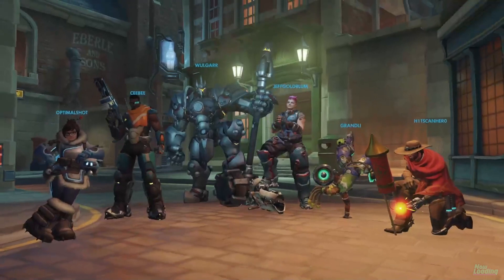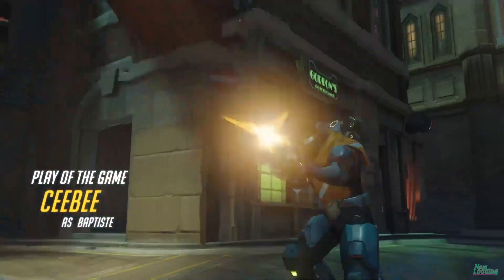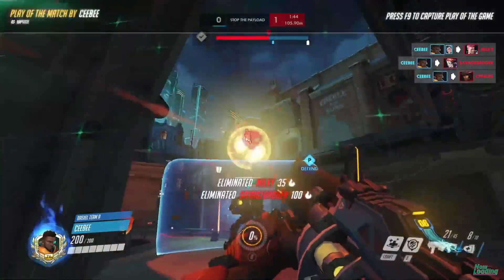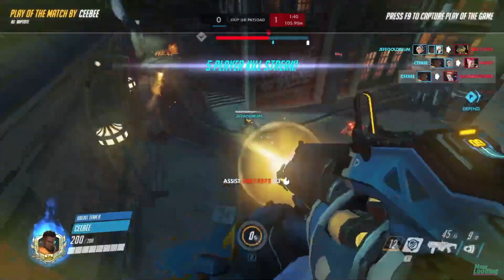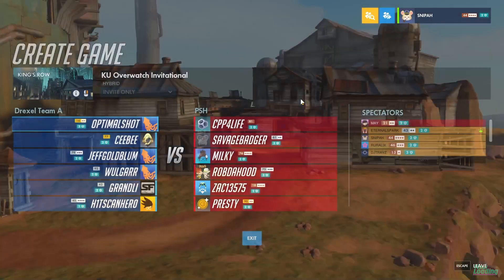Drexel A taking the first match of the day. Congratulations to Penn State for coming out — I think they definitely pulled it together on the second map, but it just was not enough against this damage from Drexel. Amazing showings from both teams today. Definitely a worthwhile match to watch. We see the play of the game here from CB with a beautifully placed window, going together with his Sigma to just completely obliterate the team. Your favorite moment from just this match in general? I think honestly that very first push on Control Center of Lijiang — we saw Optimal Shot hit an incredible midair shot onto an Ana that got slammed. I think that kind of set the tone right there for the rest of the match.